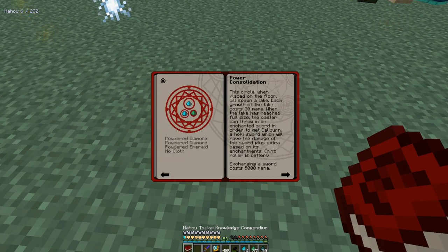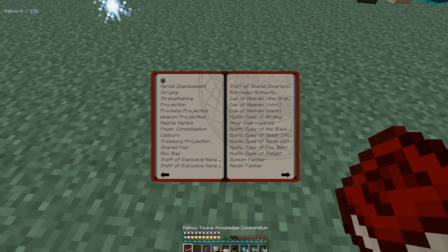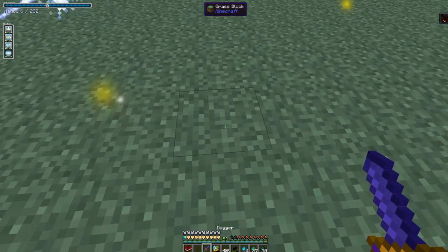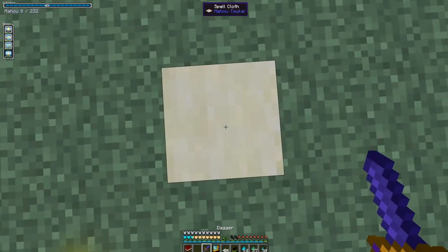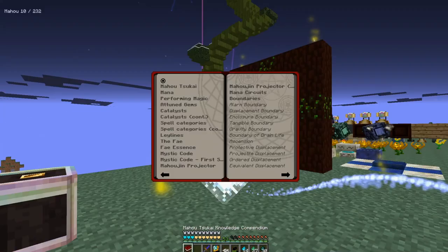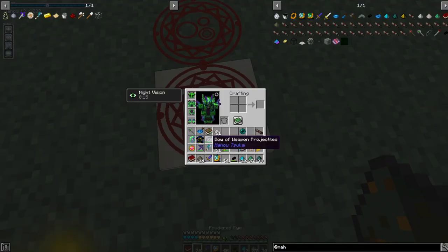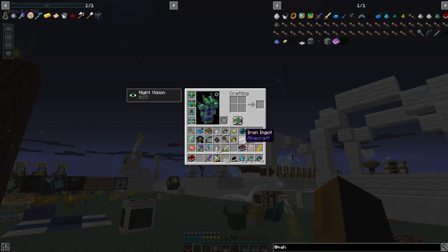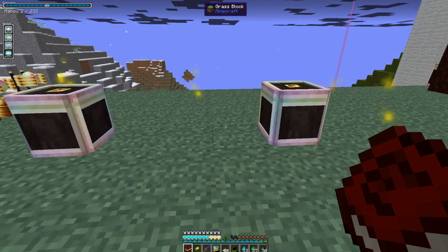Treasure Projection needs two diamonds and one Eye of Ender, and a cloth is required. Let me put the cloth in, two diamond and one Eye of the End. Give me that and we have the Treasury Gauntlet.